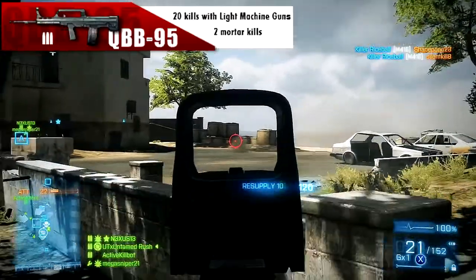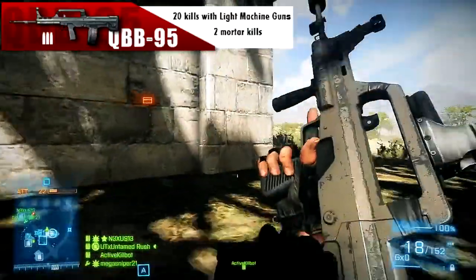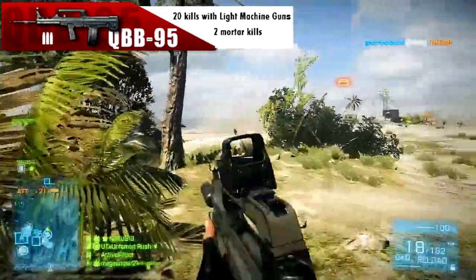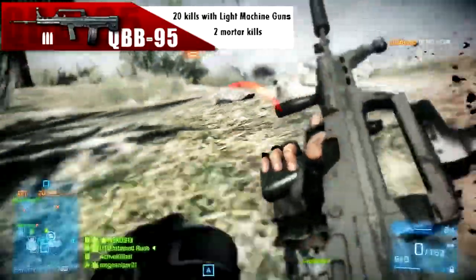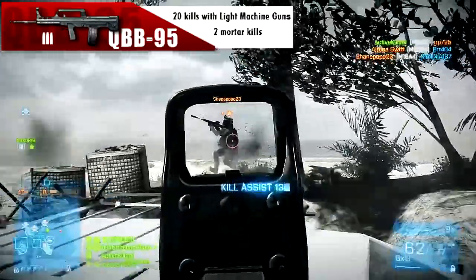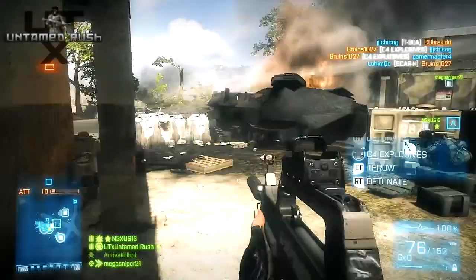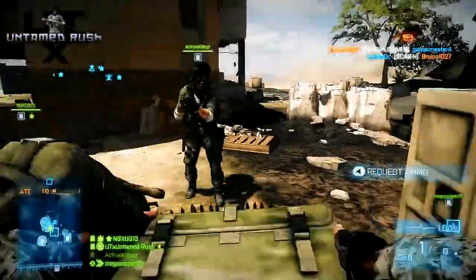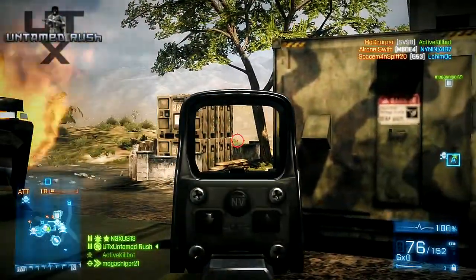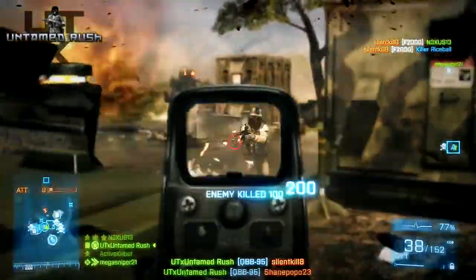It's a 76-round clip — extended mags is 100, or 101 with a bullet in the chamber. I'm running a suppressor, which I shouldn't really be running — I should be using a flash suppressor. I'm using it because I'm trying to get suppression kills. The suppressor silences the gun sound but also slows down the bullets, so it takes a lot more bullets to kill people. I'm basically putting down suppression fire and hoping my teammates take them out, since I need suppression-kill assists.